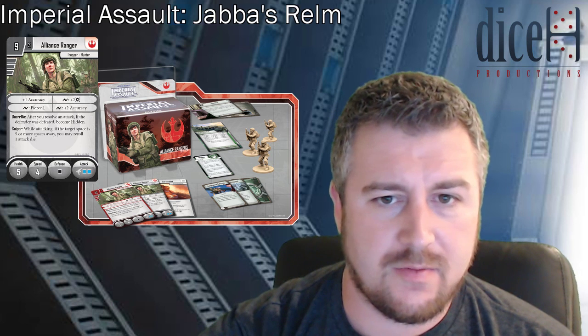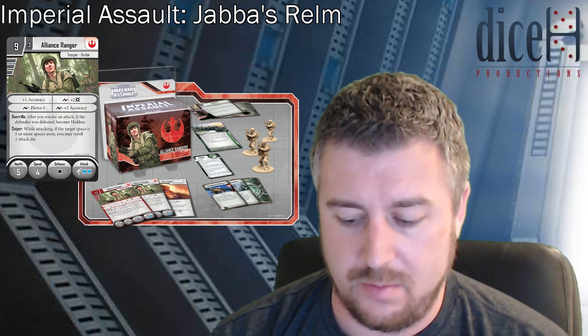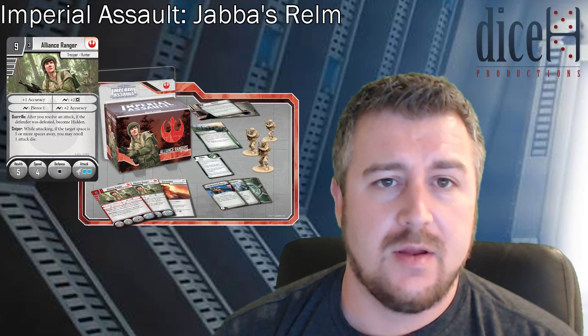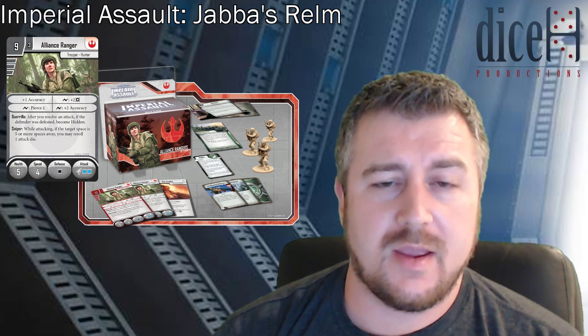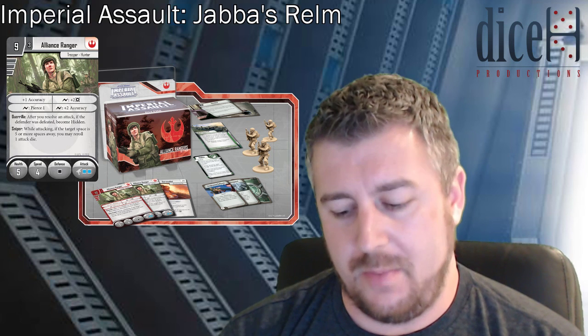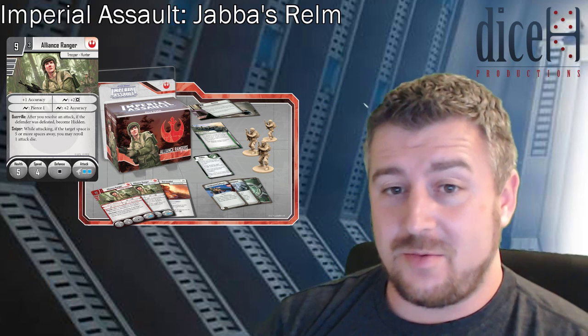The elite Alliance Rangers have everything the regular ones have, only better. They have plus one accuracy with Pierce 1 built in, a surge for Pierce 1, a surge for plus three accuracy, and a surge for plus two damage. They keep Guerrilla and it looks like they have Elite Sniper which lets them re-roll up to two dice. At 12 points they have seven health, so for one more point per figure you gain the ability to re-roll two attack dice and two extra health with a better built-in attack. I'm pretty excited to try the 12-point elite Alliance Rangers.